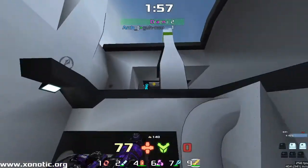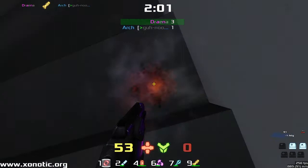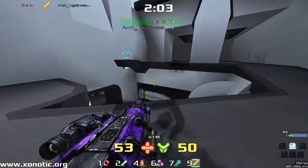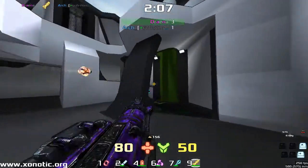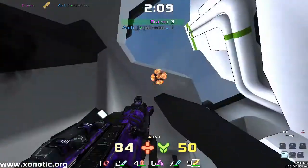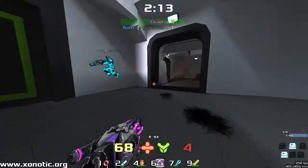Drainer doesn't want Arch to be able to get this health if he can avoid it. Takes quite a bit of damage. Arch is going to be pushing forwards, goes up in the air, and Drainer's going to find him. Bit of missed movement from both of these guys — clearly a bit nervous about the other.